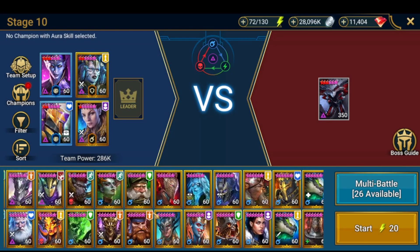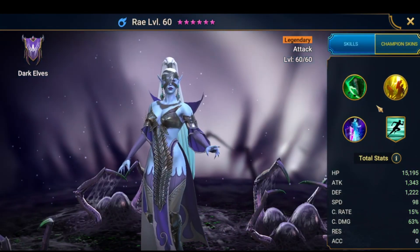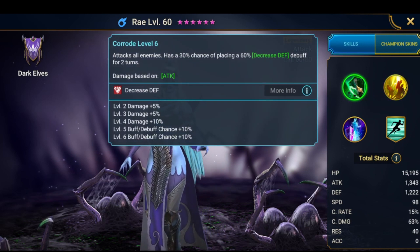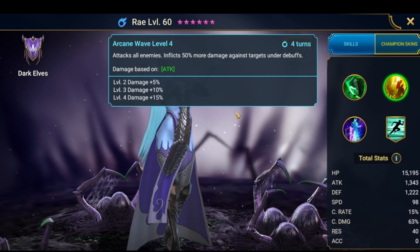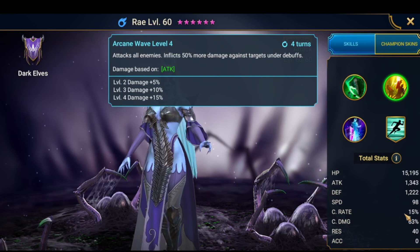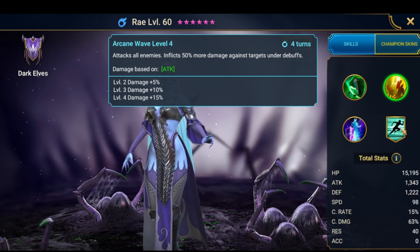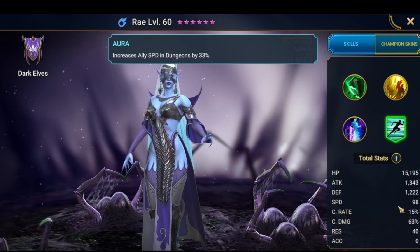You can drop Rule and maybe use another champion — I can't remember her name right now. She has a speed aura in all battles, so you can lower the speed of all your other champions. She has three AOE skills. She does 50% more damage against targets under debuff, and those enemies will have debuffs, so she might be able to one-shot the spiderlings.